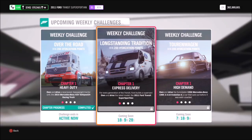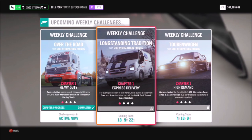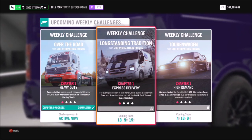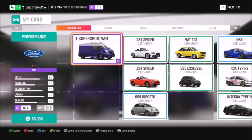Hello and welcome back to Everything Gaming. In today's video I'm bringing you another Forzathon guide, where I show you the quickest and easiest ways to complete this week's Forzathon challenges. This week's Forzathon is called 'Long-Standing Tradition' and it wants you to use the 2011 Ford Transit Super Sport van to complete all of its challenges.